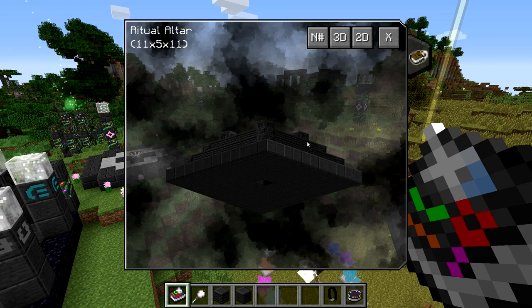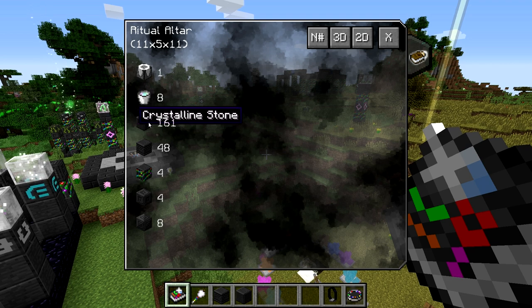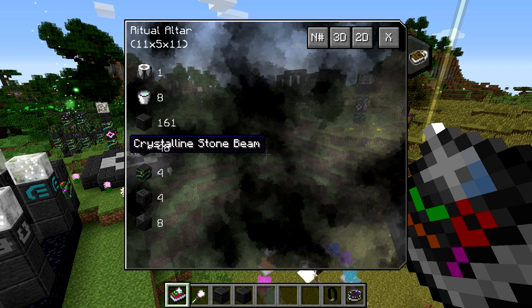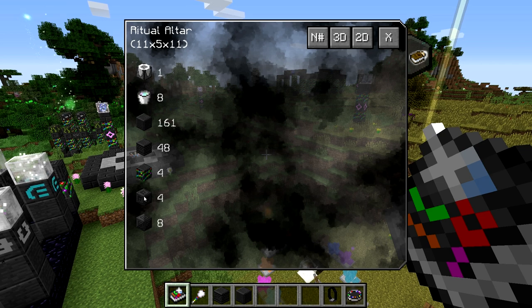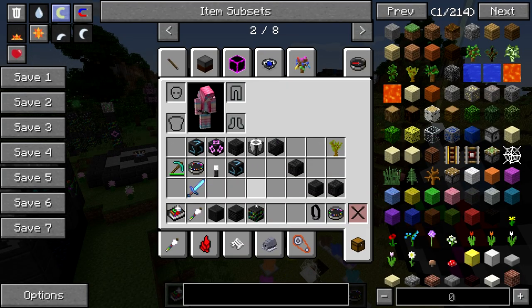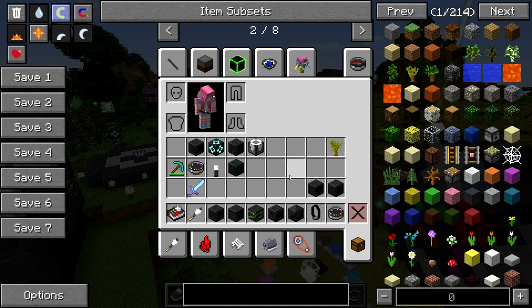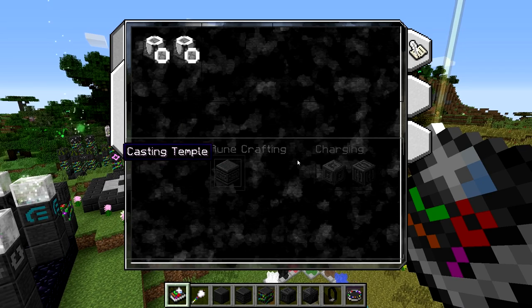It's a fairly large structure but not difficult — it's just a pyramid. You need 161 crystal and stone, which isn't hard to get, eight buckets of liquid chroma, the actual ritual table, 48 stone beams, four columns, four engraved stone, and eight embossed stone. It's important not to mix those last two up — that's a very common way to screw up your multi-block.